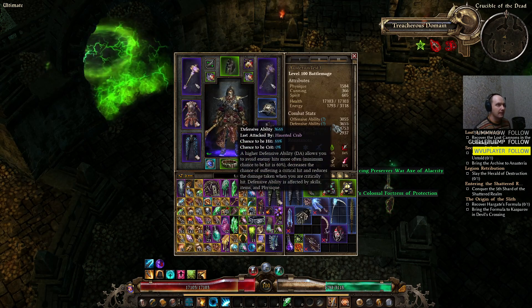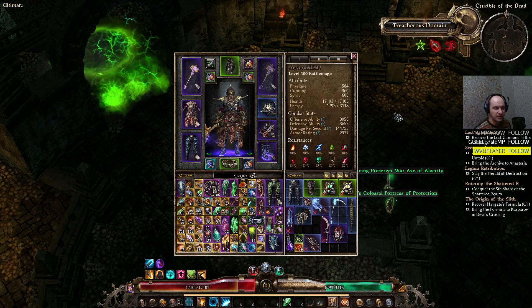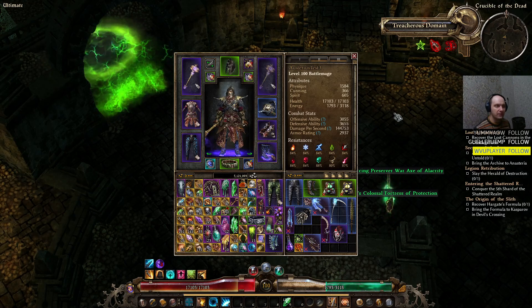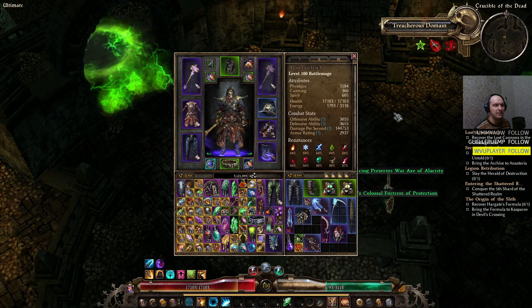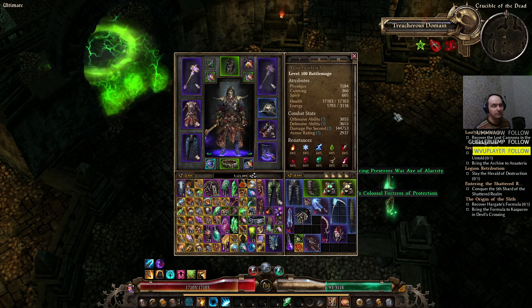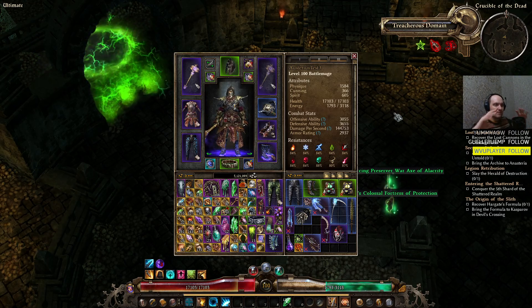It is a great build for end game, though I was very skeptical of Cadence to begin with. We're playing only on Ultimate difficulty. Leveling was slow with Cadence — still faster than the Evil Eye build — but because it's a melee build we were dying a few times early on in Ultimate difficulty. Level one Ultimate is hard.